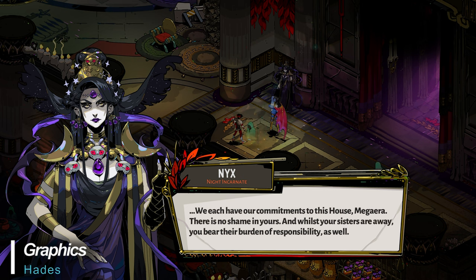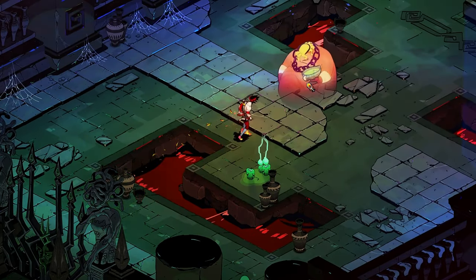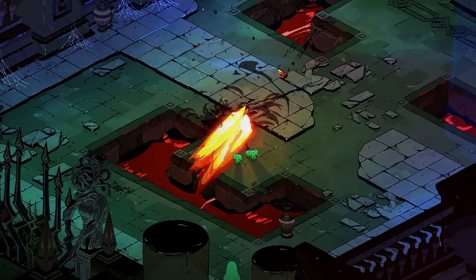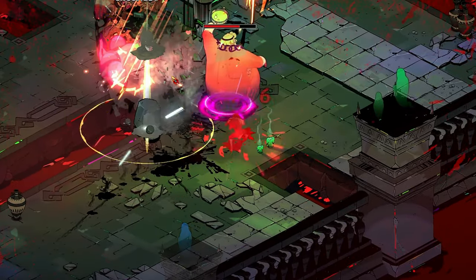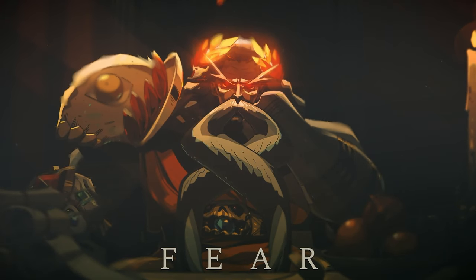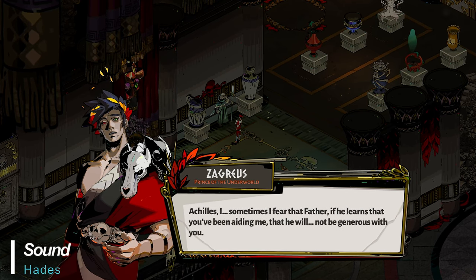Hades features very colorful and hand-drawn characters and settings. The fantastic artwork combines extremely well with the very nicely animated movements, attacks, effects, and destructible environments. I was very surprised with just how good the game looks in play. Cutscenes aren't a huge part of Hades and mostly consist of lightly animated scenes overlaid with nicely colorized characters and speech.